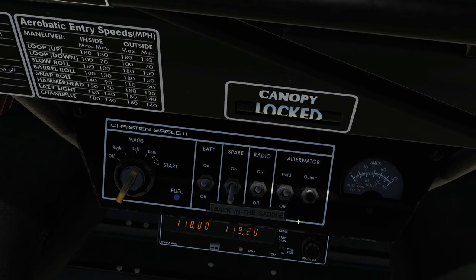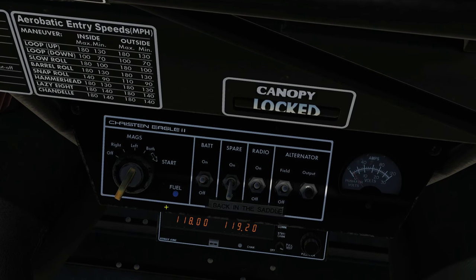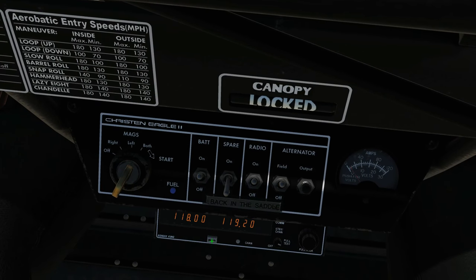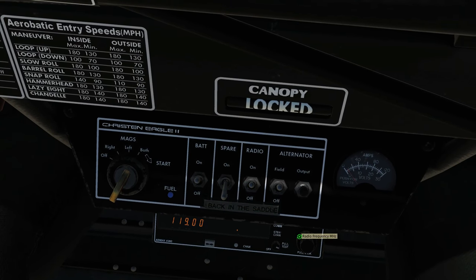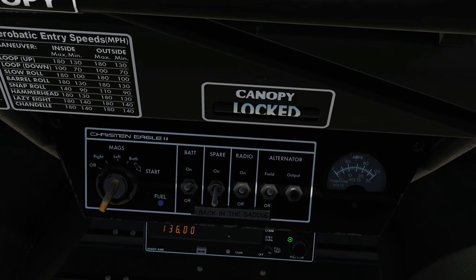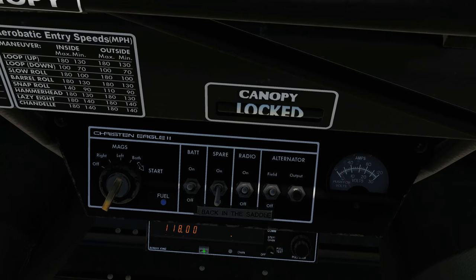There's also a direct tune mode. If you want to change the frequency you're currently using instead of just the standby, you can hold down the transfer button for about two seconds and you should see the standby frequency vanish. Now you can change the active frequency directly using the knobs, which is probably the easiest approach for general usage. Press transfer again to exit the mode.